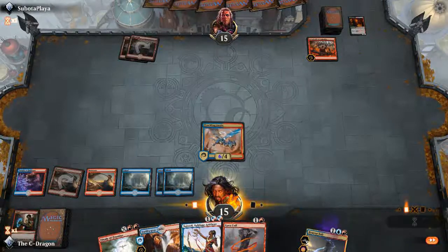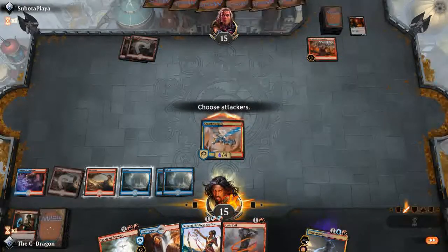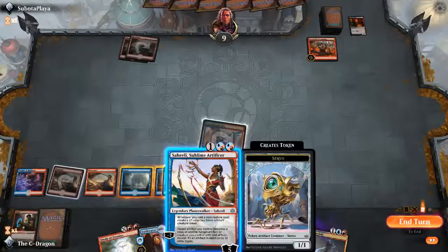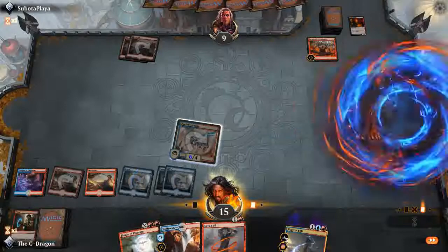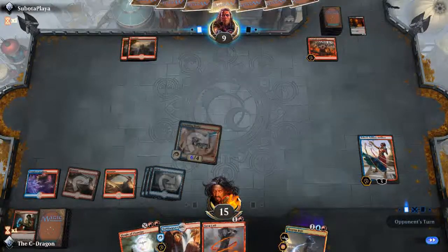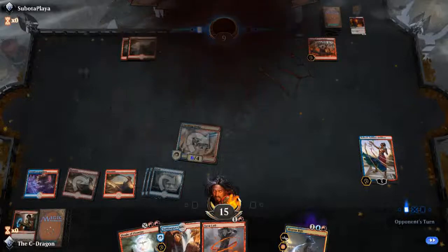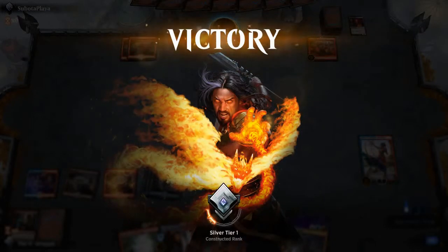Now I'm going to attack first — that's going to bring him down to nine. Then I'll cast Saheeli. He doesn't have anything on the board right now, so I'll end the turn and see what he does. He only has two Mountains, so that limits his potential. Looks like our opponent already scoops and we got a win! I think that's it for our first game.